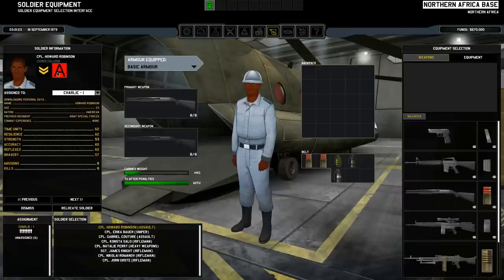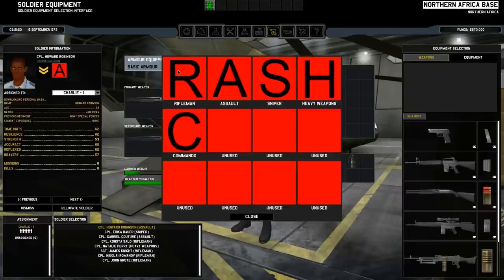The red symbol here with the call sign on it — I can change a role. So I can make a standard rifleman, an assault guy, sniper, heavy weapons, or a commando, or I can press here and I can make a rocket team.